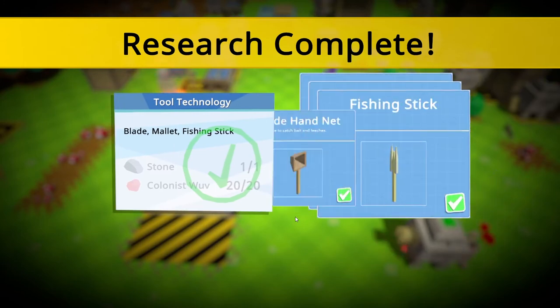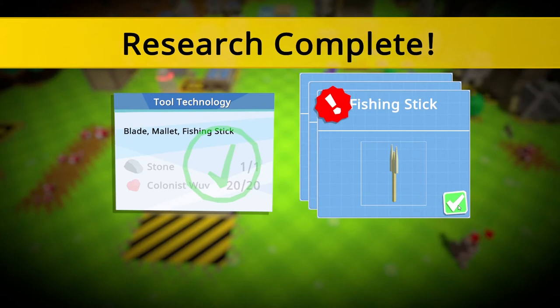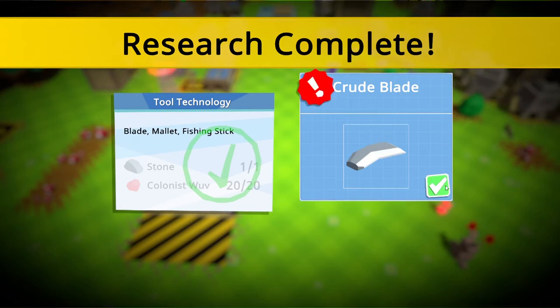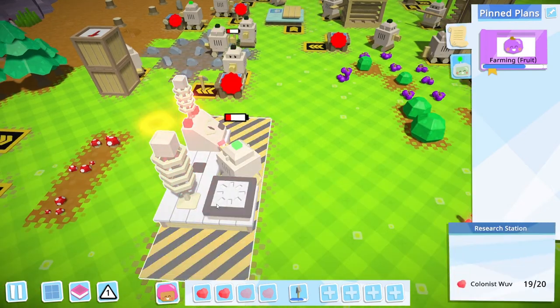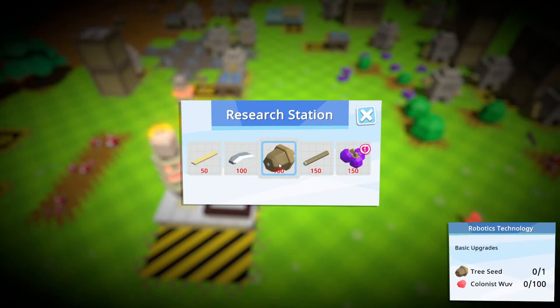Yes! We can now build crude hand nets, a fishing stick, a wooden mallet — bash trees to get seeds, sticks, fruit and the like. I've seen apple trees; maybe you get seeds without chopping the trees down — cool. And a blade for doing other stuff. Okay, we need to do more research. Let's go for upgrades — presumably that's upgrades to our bots.